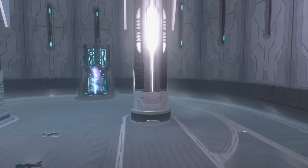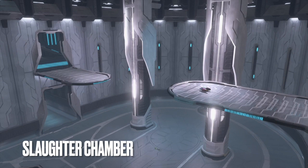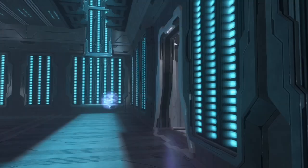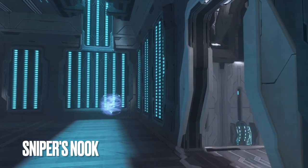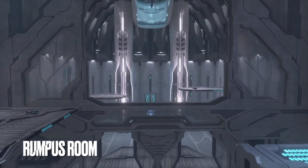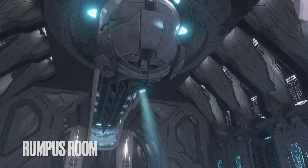Throughout the property, dated chartreuse teleporters have been replaced with celestial azure slip-based translocators. The slaughter chamber features a proprietary powder coating that makes cleanup a breeze. The sniper's nook now features an active camouflage module and a majestic simulated skylight. Meanwhile, the devil's elbow contains a point of egress to the scenic gallery, while the rumpus room enjoys a spacious traversable cut-through and a personalized AI security monitor — for your protection.